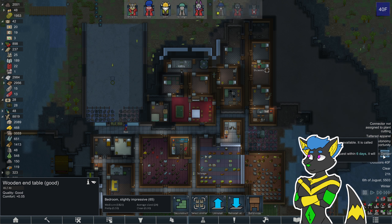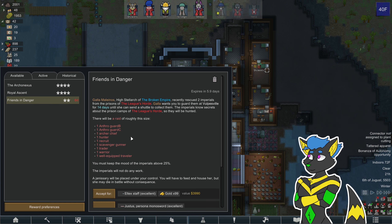What do you mean? Friends in danger — the hell? Stellarca, the Broken Empire, recently rescued two Imperials from the prisons of the League's Horde. Gala wants you to guard them at Voltsville for 14 days until you can send a shuttle. The Imperials know about the shuttle, the prison camps, the League of Hordes, so they will be hunted. It will be a raid of roughly this size: two guards, an archer, hunter, recruiter, scavenger, gunner.